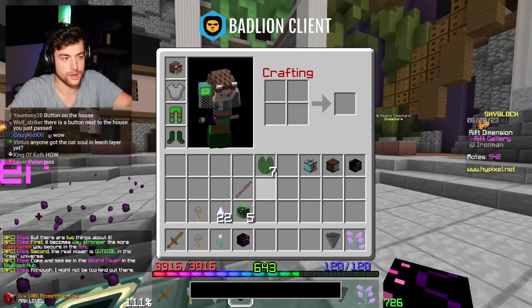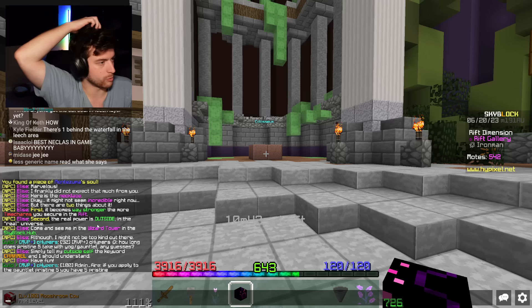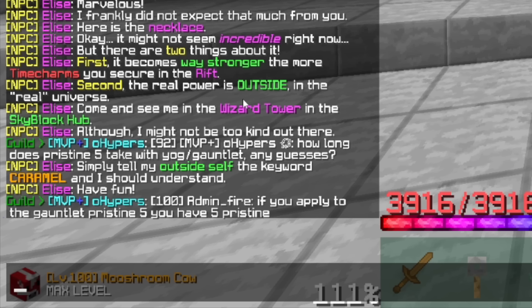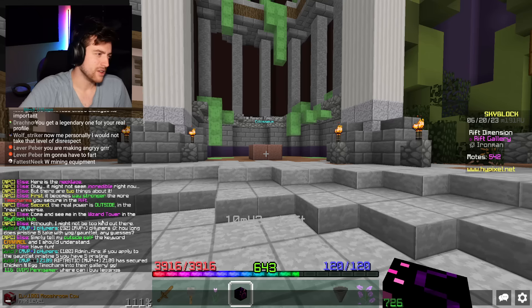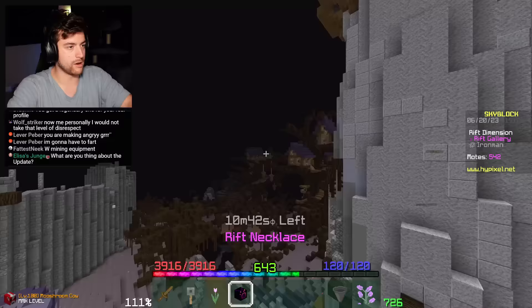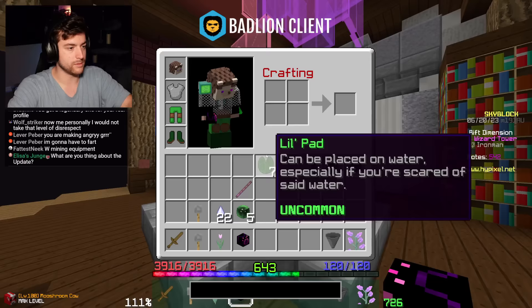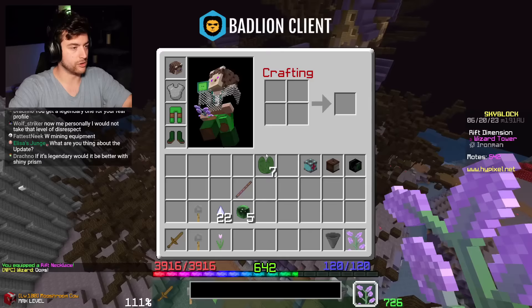So this is the best necklace in the game according to somebody. First it becomes way stronger the more time charms you collect. Second, the real power is outside in the real universe - come see me in the wizard tower in the Skyblock hub. This is according to a lot of people the best necklace in the game because you can recomb it, and it'd be divine.